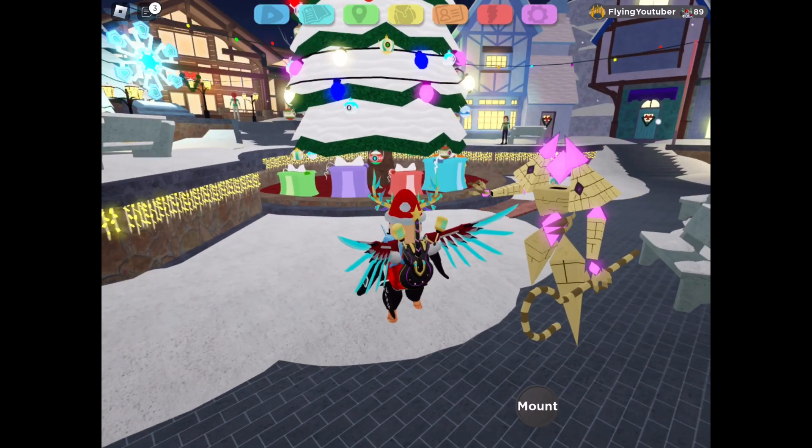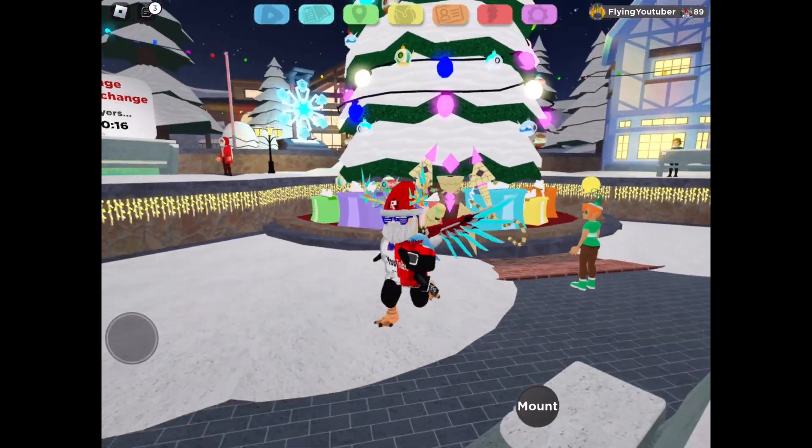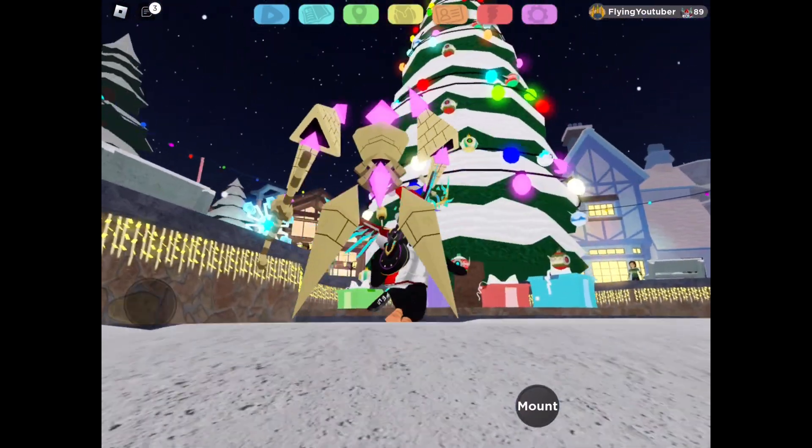The second event quest for the roaming is to get 5 different Scorb patterns on the Christmas tree. Then you've got to talk to Herb with 5 different Scorbs in your party, and you'll see that the Christmas tree has ornaments on it now.